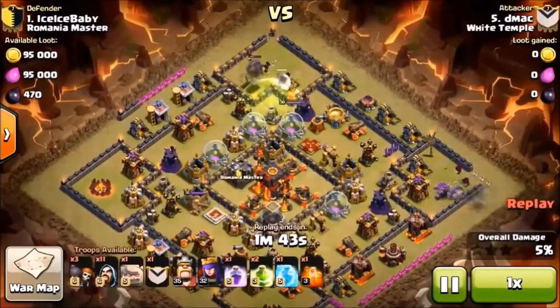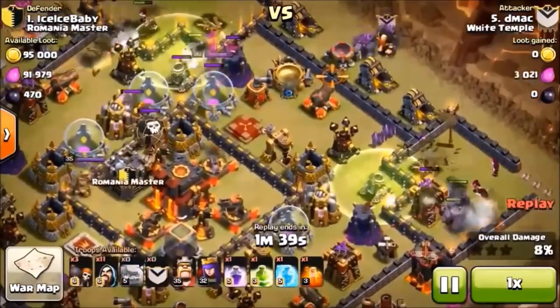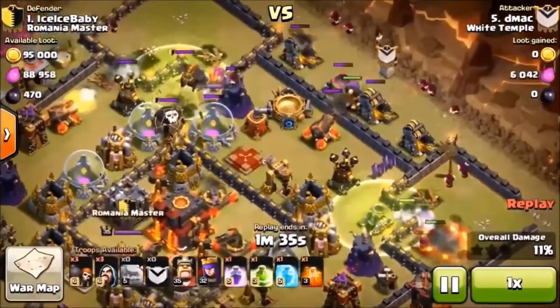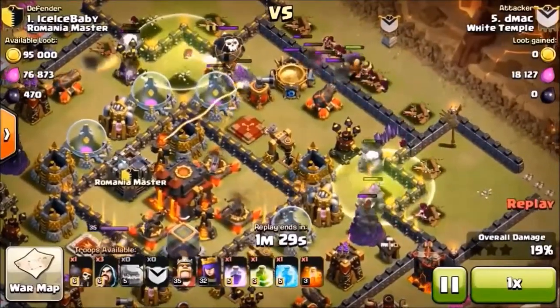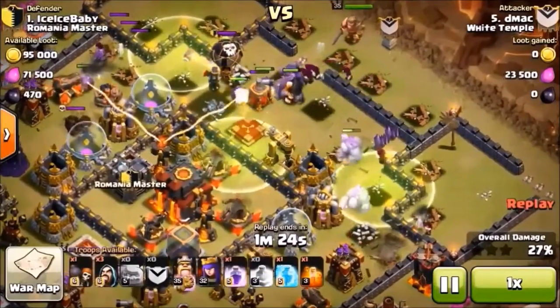They're trying to get your golems to go around — you don't want your golems to go around. Here's how you do it: drop two on each corner, follow in with a couple of wizards and a jump spell in the middle. Then drop a golem in the middle — that's the one you want to go through that jump spell you just dropped.